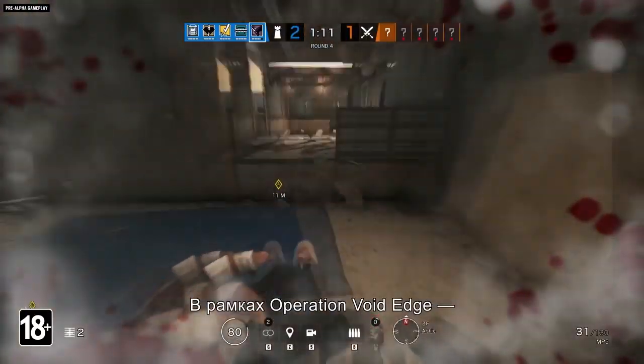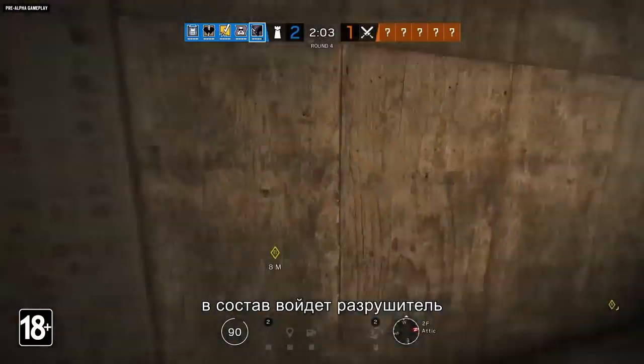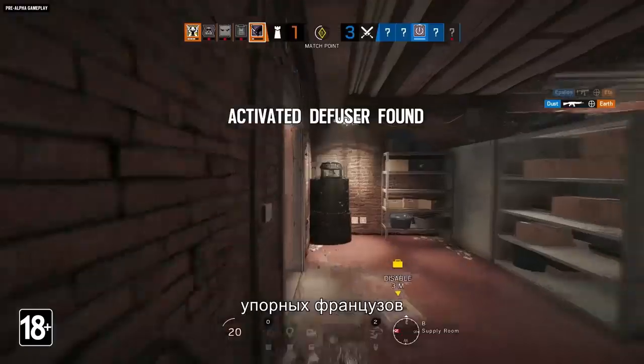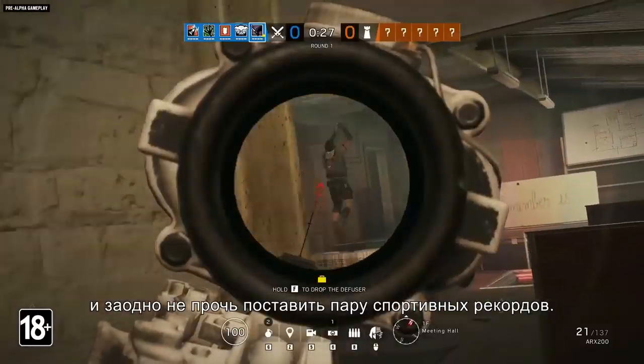A new force of destruction is coming to Rainbow Six Siege in Operation Void Edge, and his name is Oryx. He's a defender, and in addition to crashing through soft walls and sturdy Frenchmen, he can also perform other feats of athletic prowess.